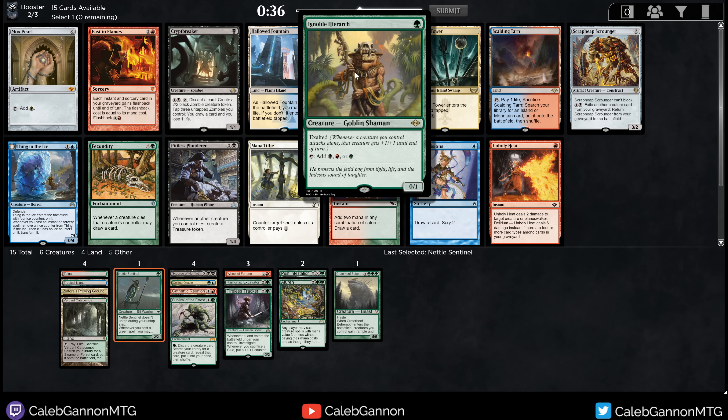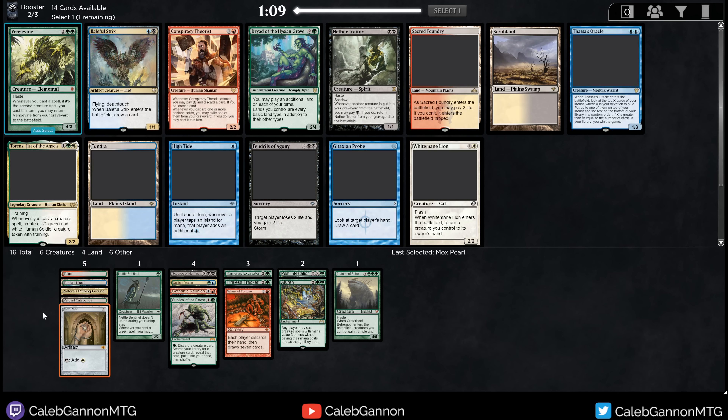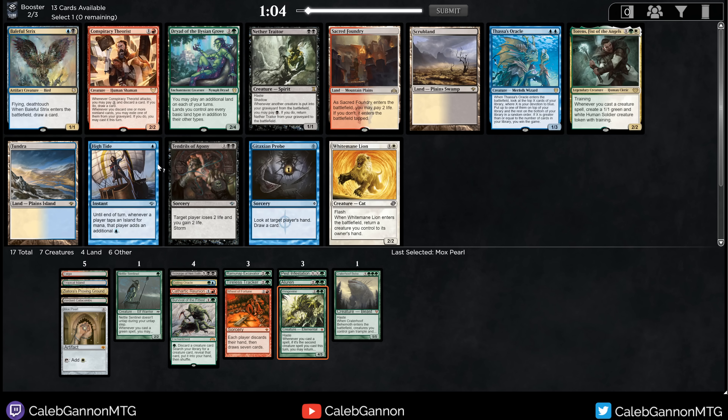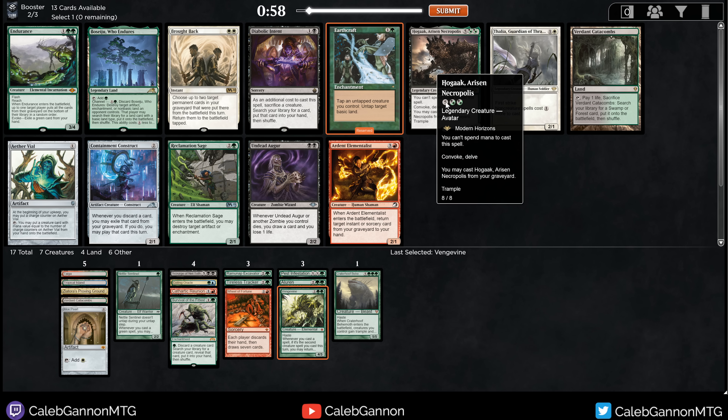I pass Moxen pretty heavily in this cube — especially in green, a lot of times on-color mana fixing is similar or better. But in your opening hand, Mox Pearl in this deck is particularly good at accelerating out three-drops: play a one-mana creature then accelerate to a three-drop. I'm not sure if this is correct — I could take the Mox and wheel the Hierarch. I have Wheel of Fortune, so I'll take the Mox. There's Vengevine! Vengevine plus Survival is just so sweet, so I'll take it.